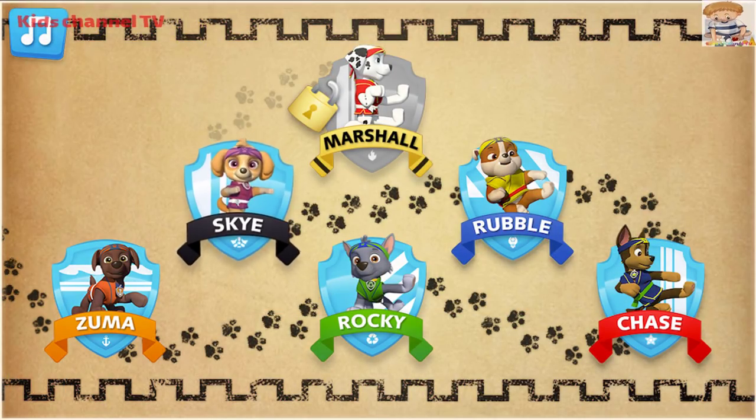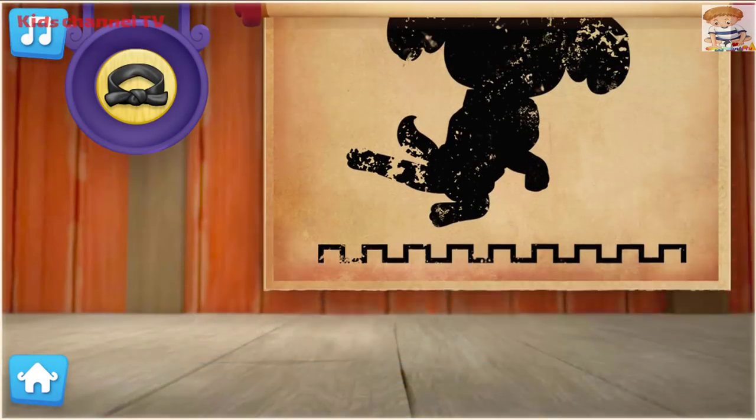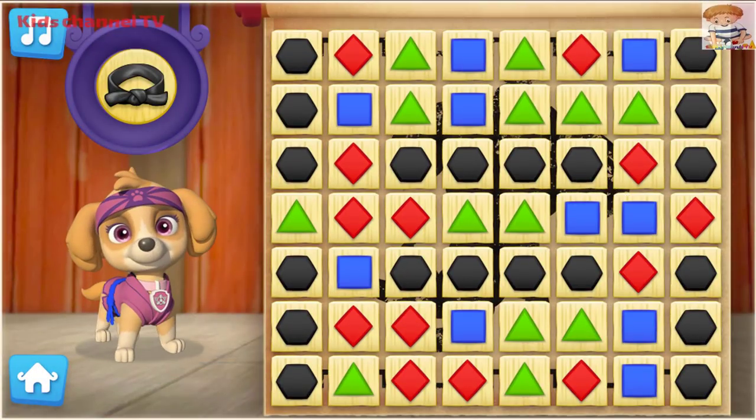Let's help Skye practice her Pup-Fu moves to earn her black belt. All paws on deck! Let's Pup to it! To help Skye earn her black belt, keep breaking groups of boards that are the same colour!